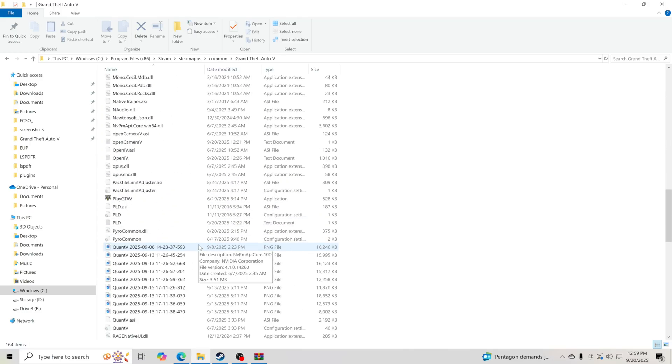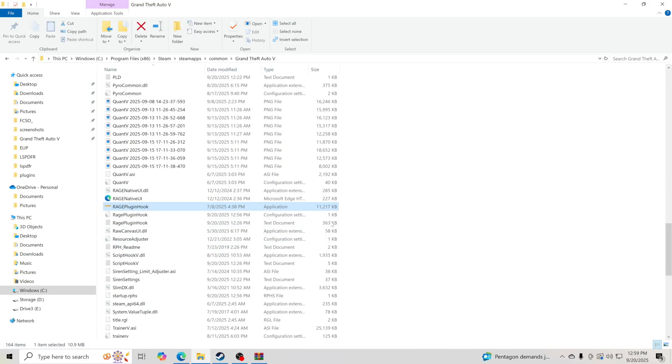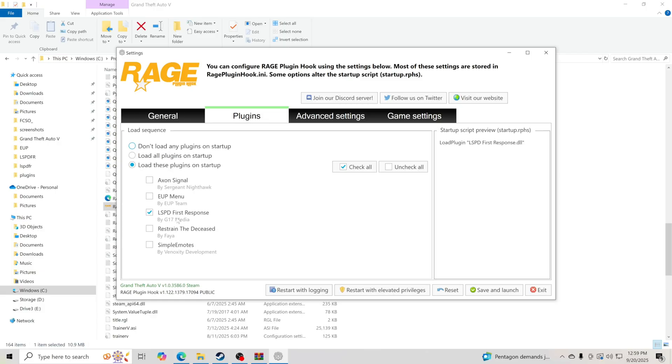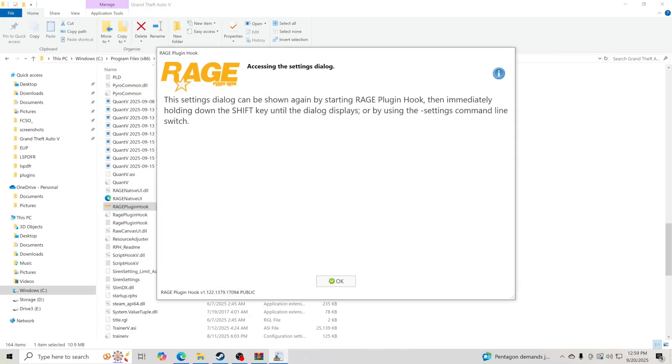Scroll down to the bottom of your GTA V directory and double-click on Rage Plugin Hook to open it — it will be a first-time setup. Go to Plugin Timeout Threshold and change it to 60,000. That gives your game time to load without the plugins timing out — otherwise you'll get a terminate or close prompt. Then go to Plugins and select Load These Plugins on Startup, which is LSPDFR First Response. Hit Save and Launch, then click OK.